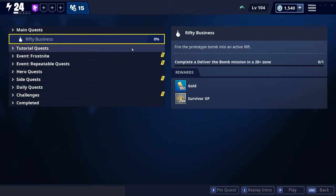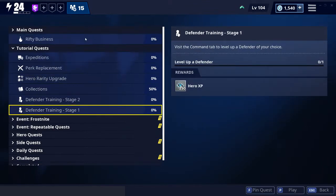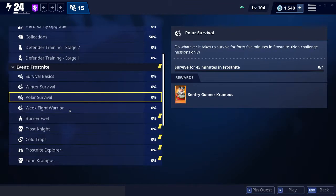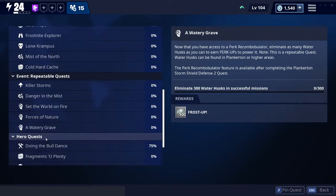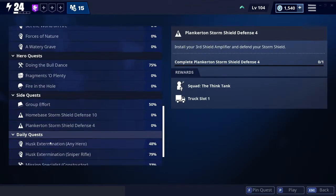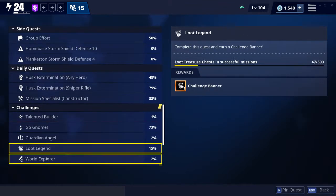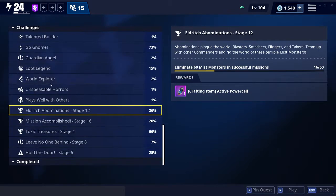The first method you could use is by going through your side missions, or whatever you want to call these — the tutorial quests. Go through every single one that you have and look, because sometimes they have active power cells as the reward. So like right here — active power cells, eliminate 60 mist monsters. This is the first method: just go through all your missions and try to find this.